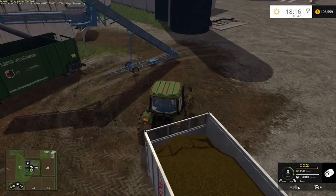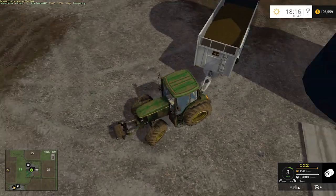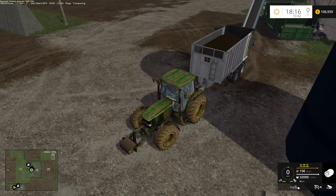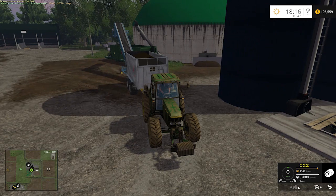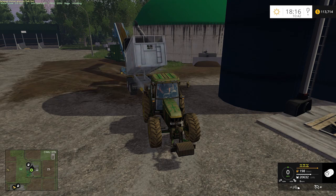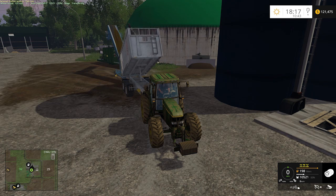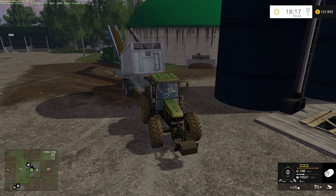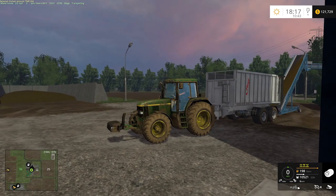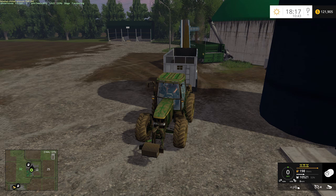Now we can pull this guy over here, back him up to the conveyor. There's 32,000 liters in here, and if a bucket is $1,200 we should make some pretty good money. Ooh, look at the money coming in — we're in the money! So it took about 22,000 liters. It's stock — 20,000 like the game is, it probably processed a little bit in the beginning. So it's just going to sit there and do its thing.